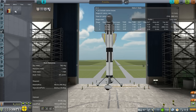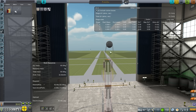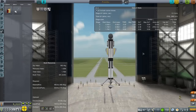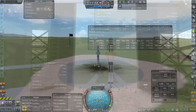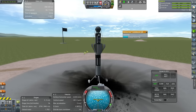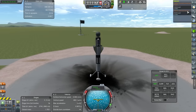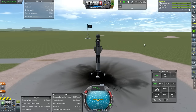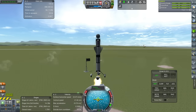I'll avoid the demolition charge for now. I like how Ven's Stock Revamp made this — when you put a tank on, it creates that mount automatically, which is pretty nifty. Alright, let's try Probo 1 and see if it works. For now we'll do a short hop, run a mystery goo experiment on the launch pad, and only transmit if it turns out we can't bring it back. Throttle up, SAS on, and go.